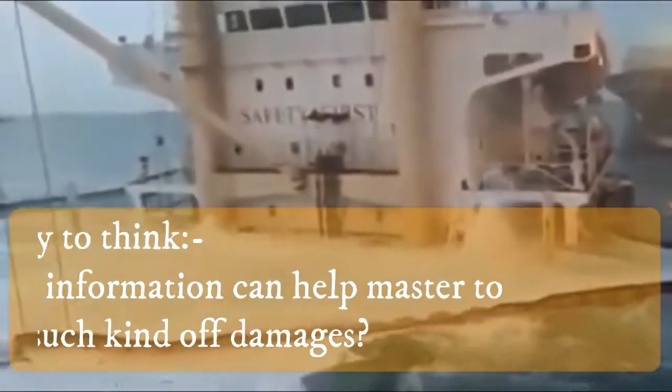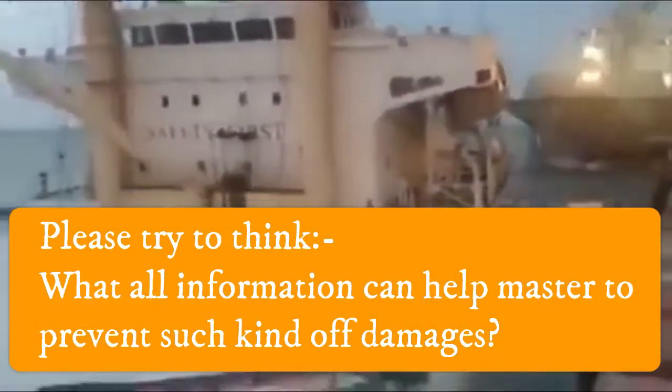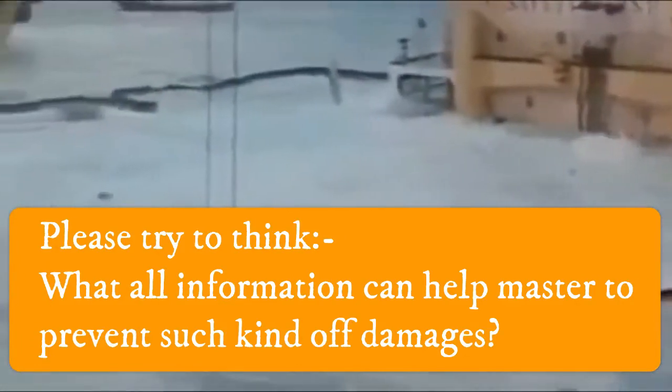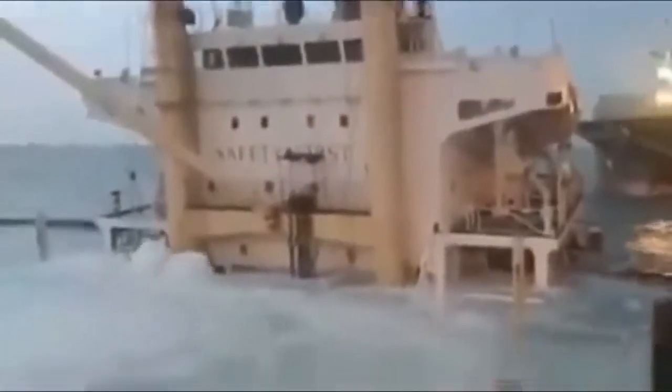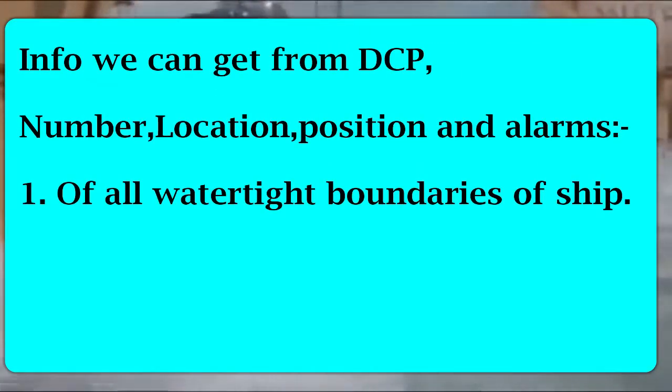Now let us talk about the contents of the Damage Control Plan. Think practically — in case of any damage to the ship, what information would be useful for the master to sustain the damage? These points can be asked in your examinations, so please make note. Number one: watertight boundaries of the ship. These boundaries refer to the hull of the ship, inside which uncontrolled flow of water is never allowed.